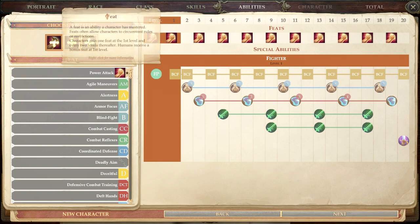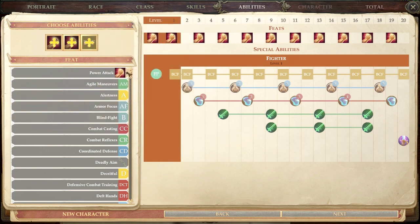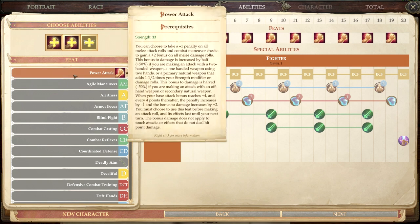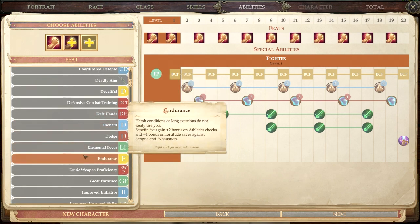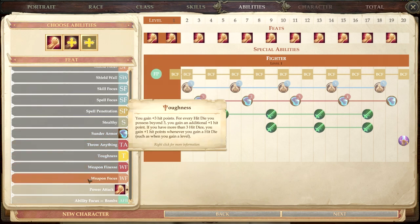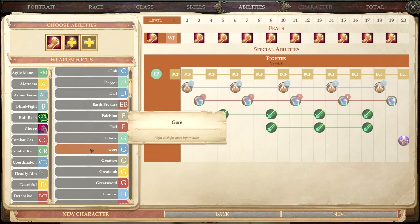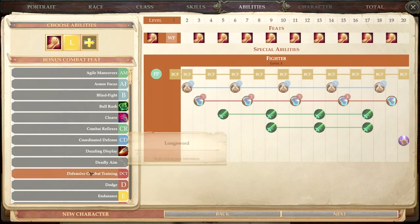As a fighter you normally get two feats at first level; as a human we're getting three. They recommend Power Attack with a star and I agree — on any Strength-based fighter you want Power Attack because it opens up a bunch of other feats and is very useful. I'd also suggest Weapon Focus: pick your weapon — we'll make this guy a longsword user — which gives a +1 to hit with that weapon.